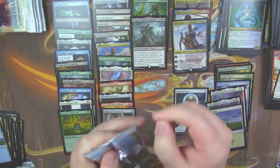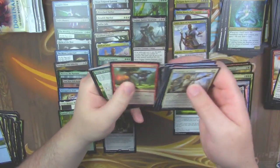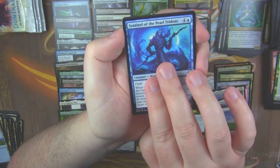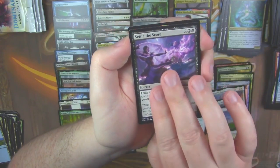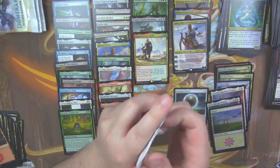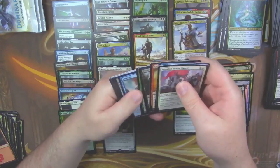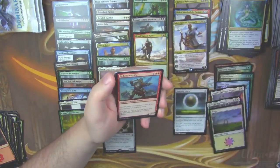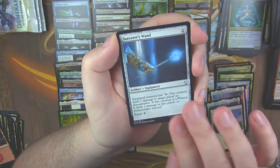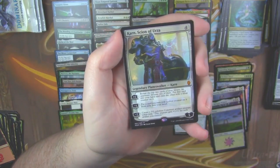All right, so we've hit three mythics now — we should probably see one more. Song of Freyalise, Sentinel of the Pearl Trident, Settle the Score, and Grand Warlord Radha. I think we should see probably at least one more mythic. If we don't see another mythic, we'd hope to at least see another Damping Sphere. Goblin War Chief, Sorcerer's Wand.